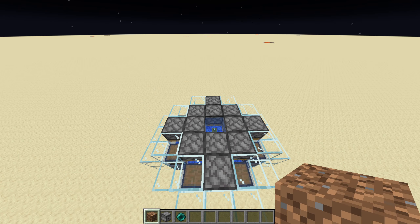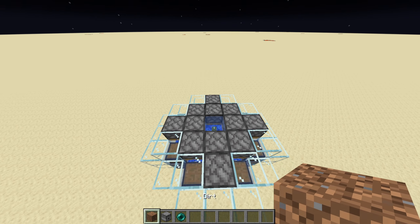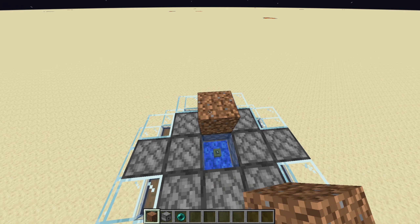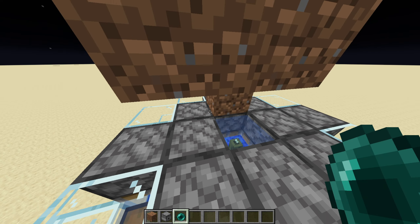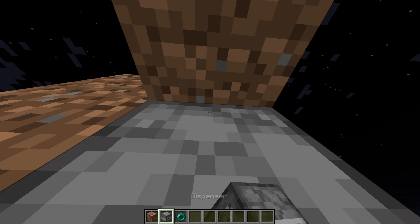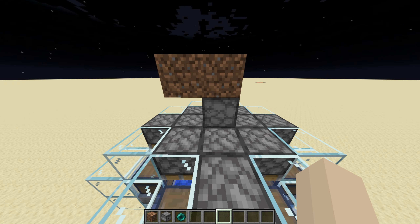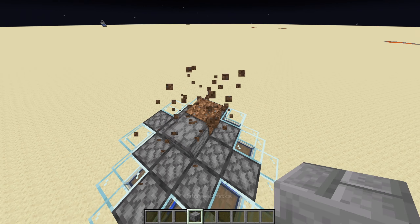Grab your temporary blocks, dispenser, and an ender pearl — this will make it much easier. Place your temporary blocks in this pattern, then ender pearl down into it; it may take a couple tries. Then place your dispenser facing downwards and break your temporary blocks.